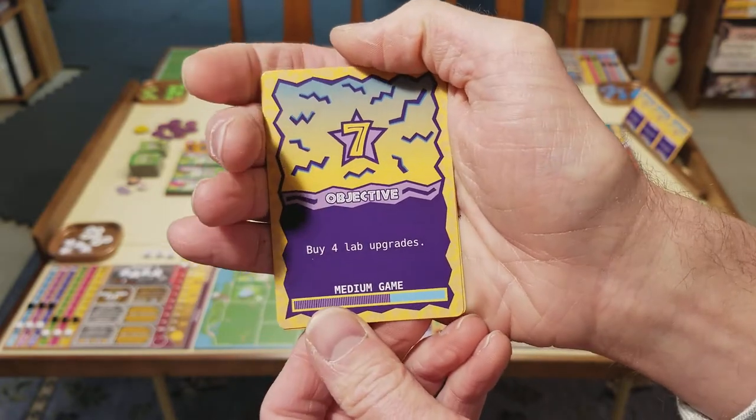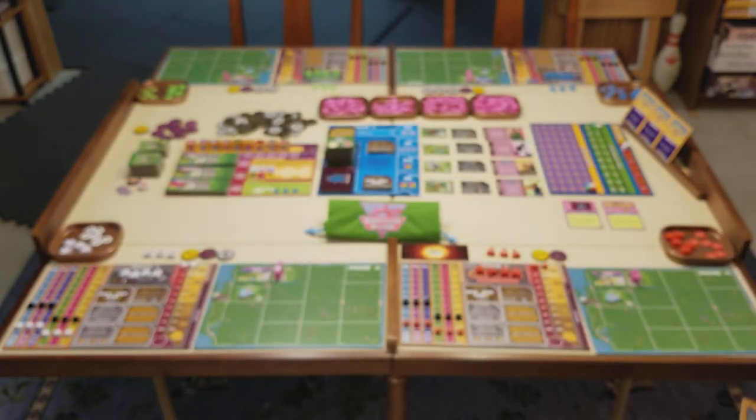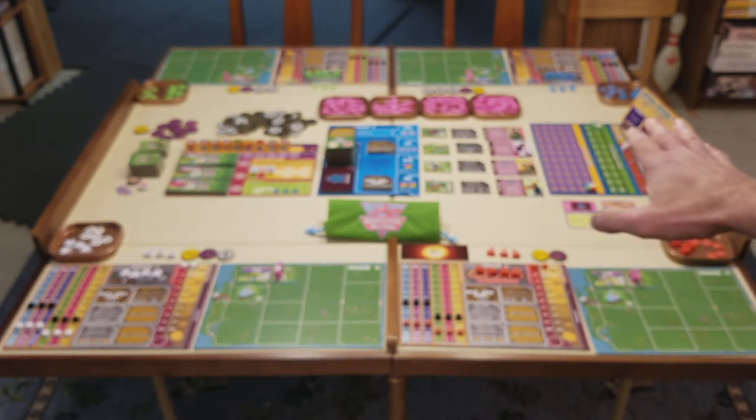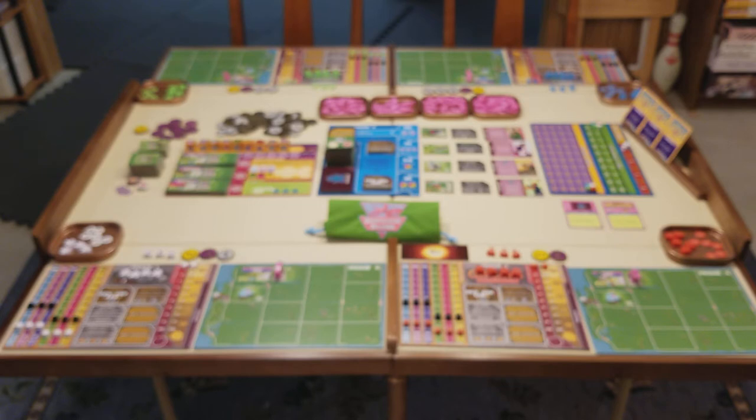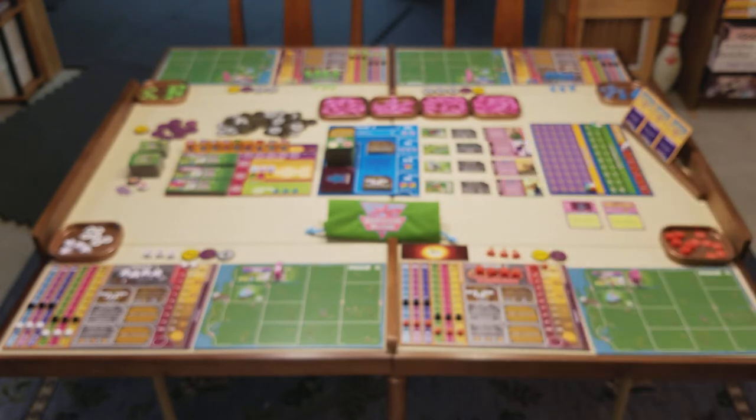Another example is 'Buy four lab upgrades' — once a player has purchased four lab upgrades, they get to claim that card. The game continues round after round until all but one of these objective cards have been claimed by one or more players. Once that is triggered, you finish that round to completion, and then the game is over. Players have to be aware of what the end game objectives are, hopefully competing to achieve them before other players, but also staying aware of when the end game will be triggered. Based on the number of players, you put out one more objective card than the number of players. I like the ability to tune the length of the game — short, medium, or long. That's very nice.